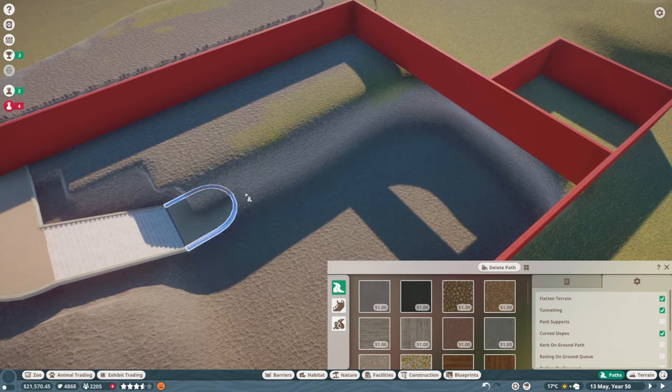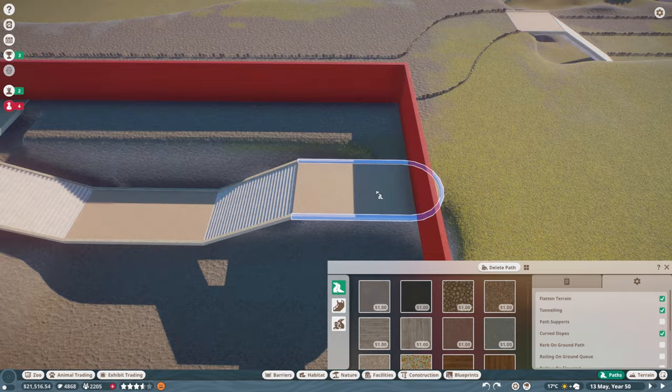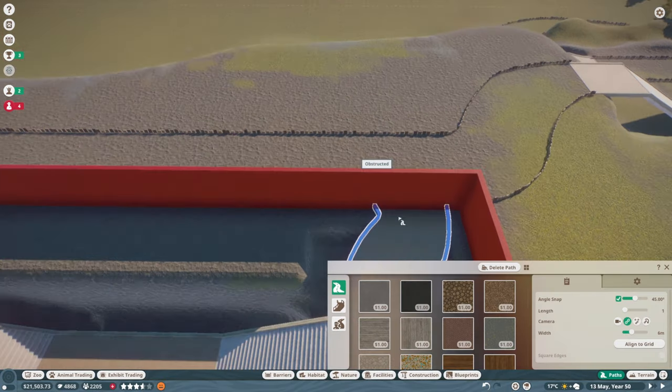We're just mapping out the basic footpath structure of how the interior of this building is going to look, and then we'll start building our exterior and our brand new walls and things like that.